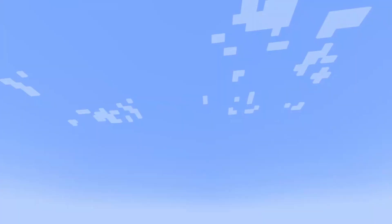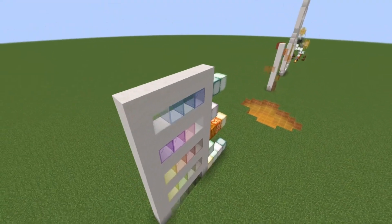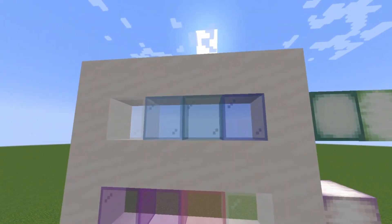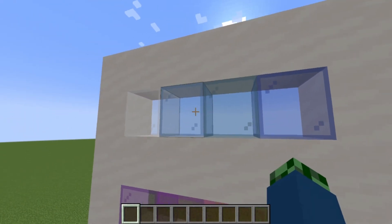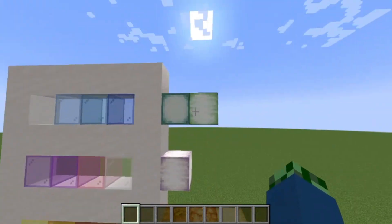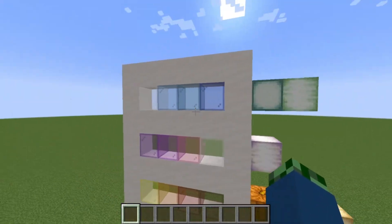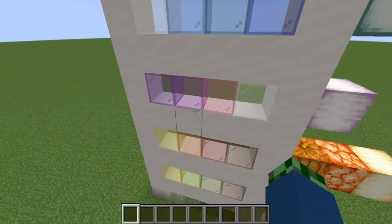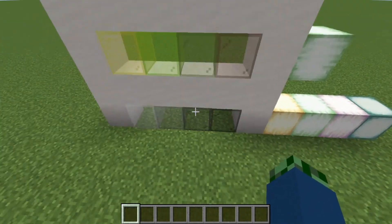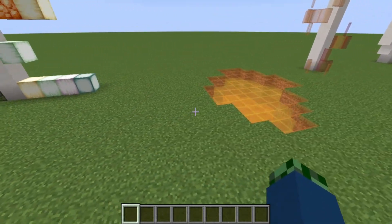Over here we have the main palettes you would usually work with in terms of stained glass art. Up here we have the blues, and next to them are the types of lights you would want to associate with each palette. You have your pinks, purples, warm colors, greens, and then your dark colors like blacks and such.